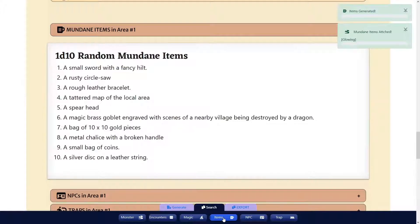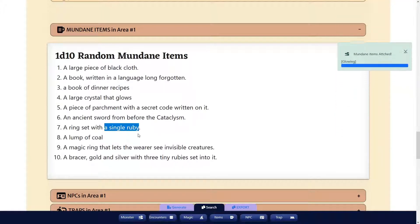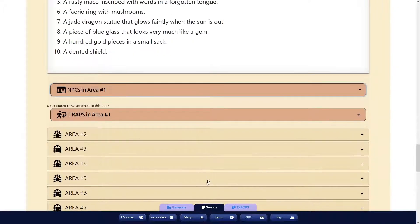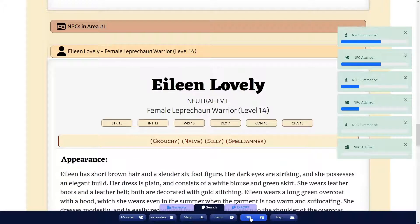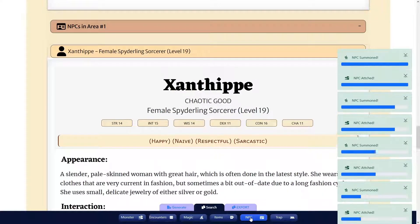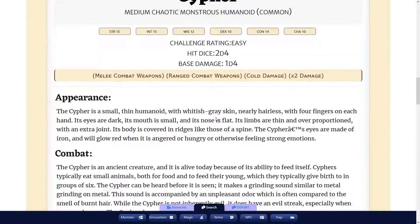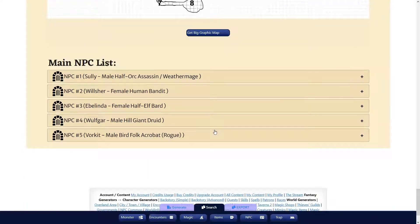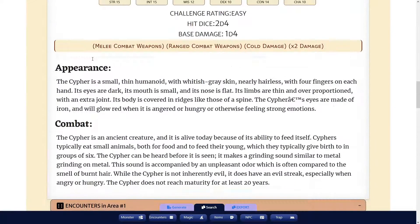We also have mundane items: book in a forgotten language, ancient sword, magic ring. Still having a problem with magic items popping up — eventually when we fine tune that'll be better. We've got NPCs: Bird Folk, Minotaur, Insectling, Leprechaun, High Elf, Goblin, and so on. This is an extreme difficulty dungeon, so all the magic items are going to be powerful and the NPCs and monsters are going to be tough. You can get a big graphic map and also see the main NPCs — some rooms have a main NPC attached.